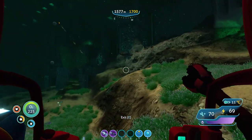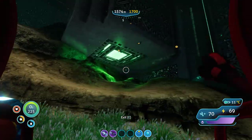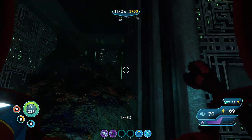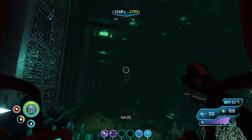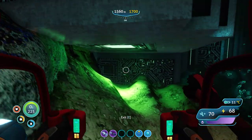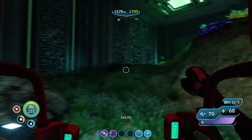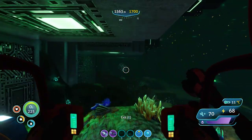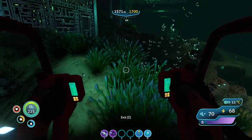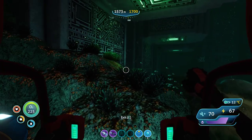I have the maximum depth upgrade on everything. So I'm at the back edge of this thing. I'm doing my best not to go home, but I know I'm going to need to go home if I want to make ion power cells. You can always use that portal you found. But I can't take the Cyclops through it.